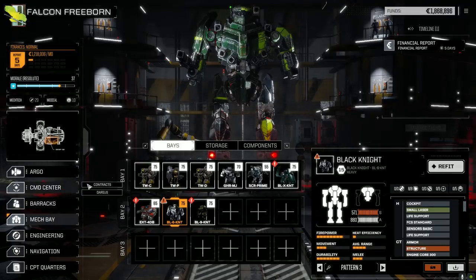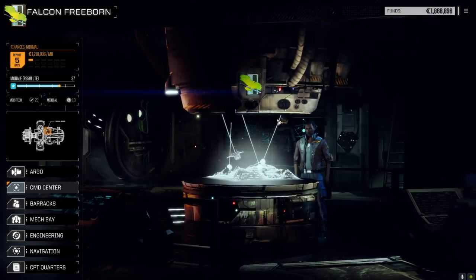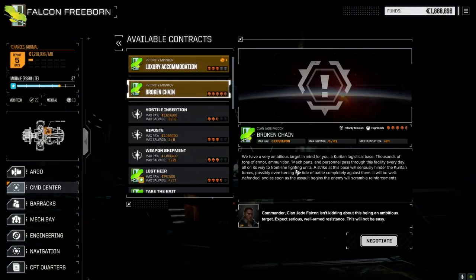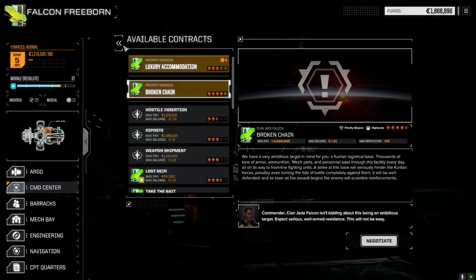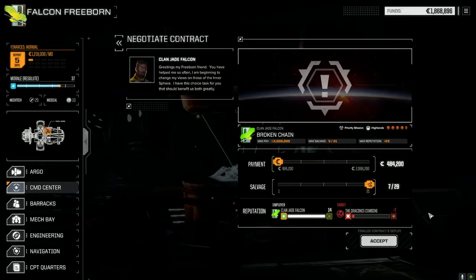Let's look at the contracts. We've got Broken Chain - it's a priority mission. It's a logistical base - yeah, thousand tons of armored munitions. Strike this base, it will seriously hinder the Kareten forces. We either capture or destroy the base. There'll be well-armed resistance but we're well-armed as well, so let's accept this.